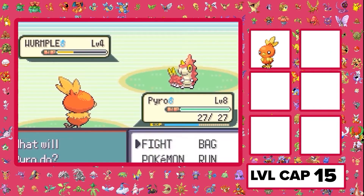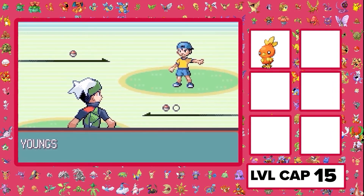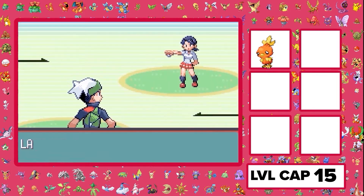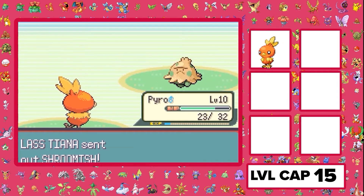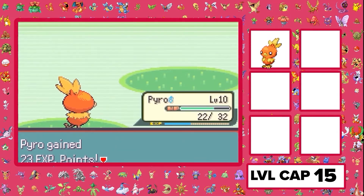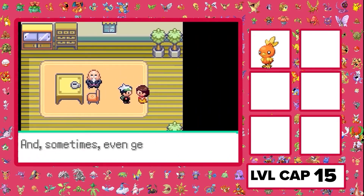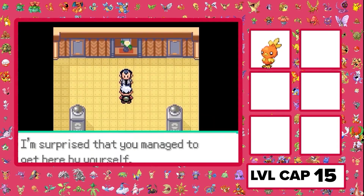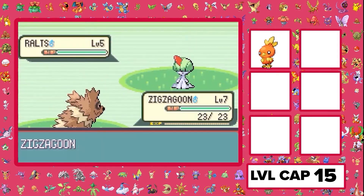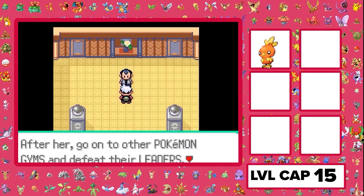This guy has two Wormples — I kill him pretty easily. We're just beating up every trainer on this path, no issues. We're a fire type. Then we go talk to my dad, go through every little thing. Dad talks to Wally. Wally needs to catch a Pokemon, catches a Ralts. We've seen the gist — he actually catches it. Go back to my dad, and now I skip forward to when we have to fight Roxanne.